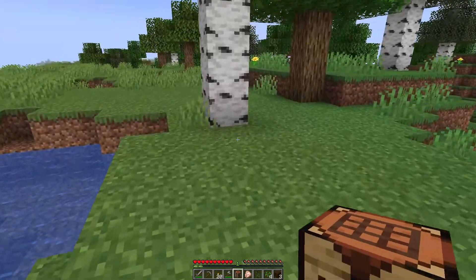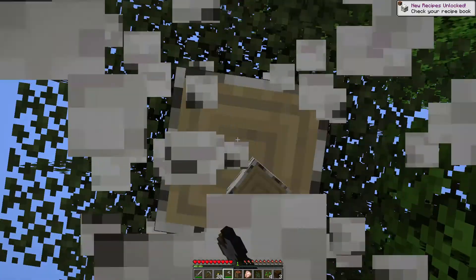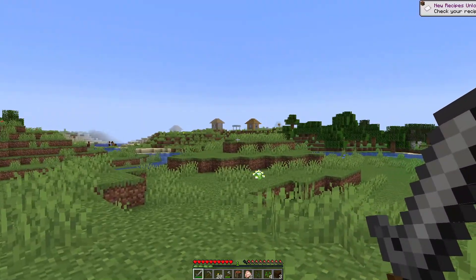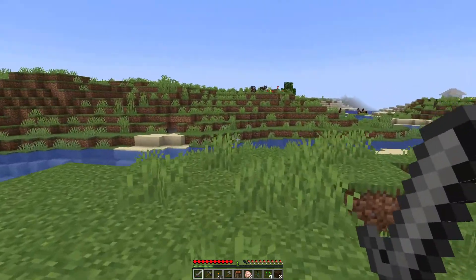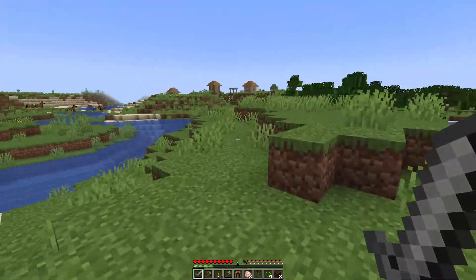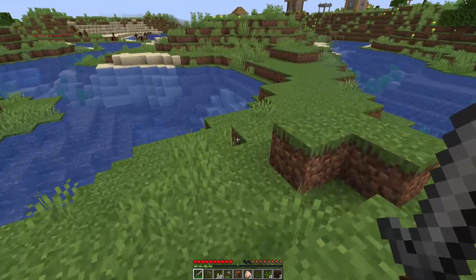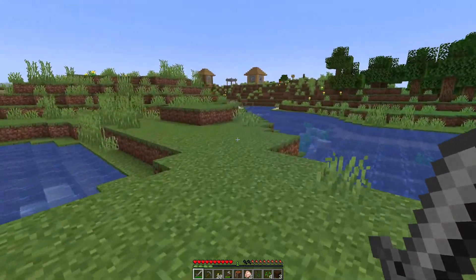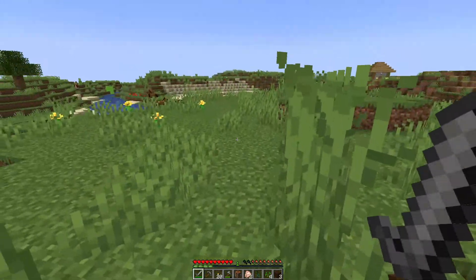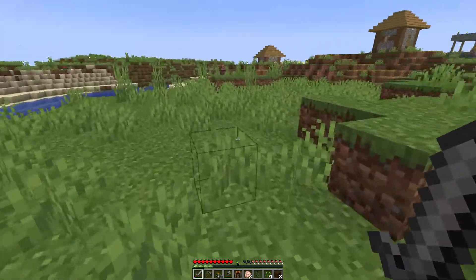Let's chop down a few more trees. There is a village right over there. It is high noon. I think we can make it over there. Let's go see if we can find ourselves some food. Lots of horses in this little area too. Really nice. We've got some cows over there. Hopefully they won't stray too far.